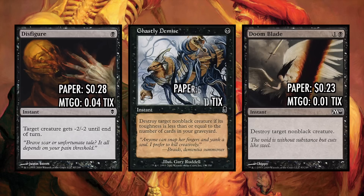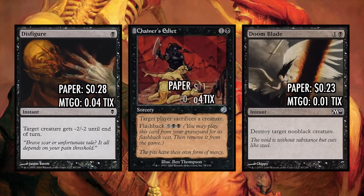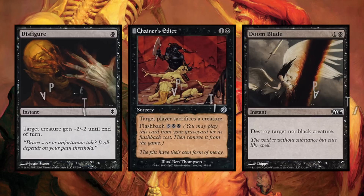Chainer's Edict is one and a black for a sorcery — target opponent sacrifices a creature they control. It also has Flashback for seven, though most of the time we're not going to use that. It's really good against decks with only one creature, like blue-black Gurmag Angler decks or green-white hexproof. The problem is it suffers against white weenie, affinity, and mono-green strategies.